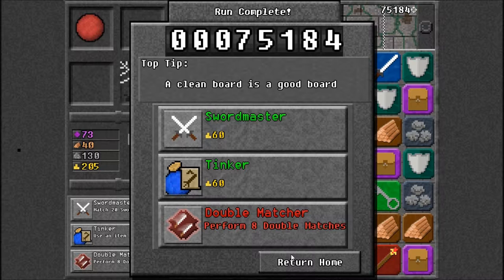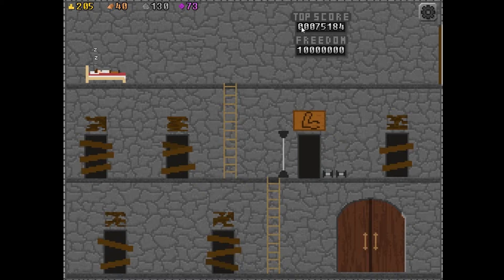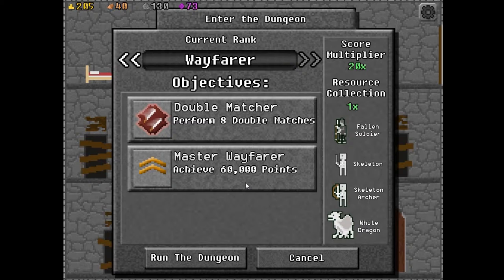Clean board is a good board. That it is! And we got our new top score. We're still not even a full percent of the way there! Well, let's keep going. We don't really have enough experience to go back in here, and we don't really have enough material to open anything else, so it's pretty much just going through here again. Perform 8 double matches and achieve 60,000 points — I already did that, but I guess it only counts when it's actually up here. Let's go again!